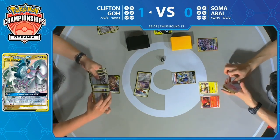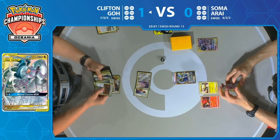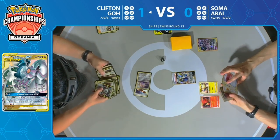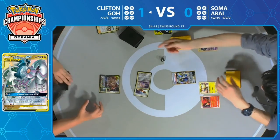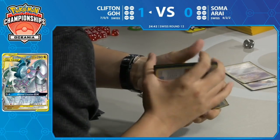Clifton still hasn't retreated, still hasn't promoted Arceus Dialga Palkia. Looks like he's playing Guzma & Hala first. There are a couple of targets available in this deck for things like special energy and stadiums, and he already has that Escape Board in play. Doesn't want to leave that Shrine of Punishment in the deck to potentially get milled later on — just deciding to thin the deck a little bit right now.